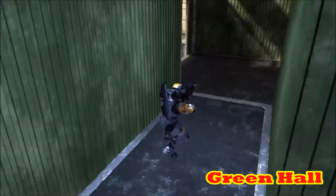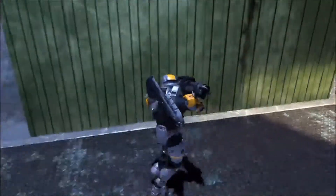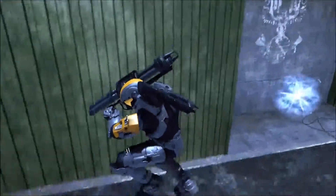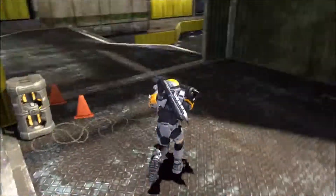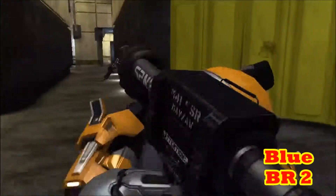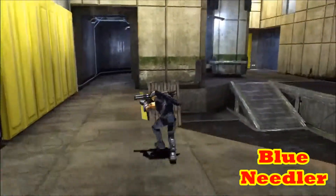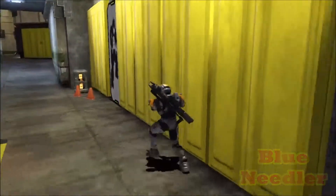This is just Green Hall. The Rockets did spawn here in MLG settings — I don't know what they're going to place here, but for now we'll just call it Green Hall. This is Blue BR 2, with a BR that spawns there. And this is the Blue Needler because the needle lands and spawns right there.